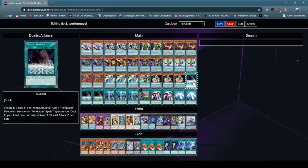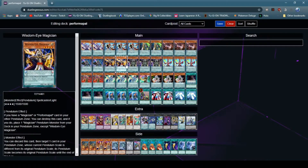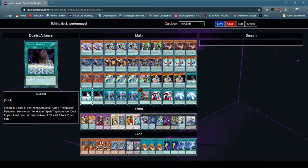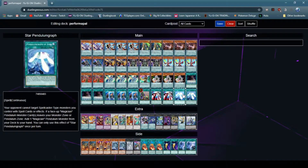Next off, Duels Alliance — it allows you to search any of your Pendulum monsters with Pendulum in their name, so you can search Pendulum Call or OddEyes Pendulum Dragon. Those are the two targets in the deck. Upstart Goblin for consistency and draw power. Spiral Flamestrike allows you to add OddEyes Pendulum Dragon from your deck to your hand — in some previous builds I only played OddEyes Pendulum Dragon and Duels Alliance, so it was very hard to get to it. Lastly, Star Pendulum Craft: if one of your face-up Magician Pendulum monsters leaves your Monster Zone or Pendulum Zone, you can add a Magician Pendulum monster from your deck to your hand.